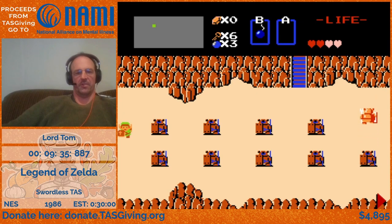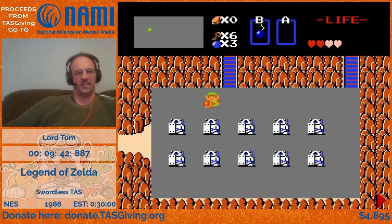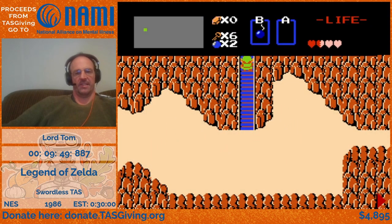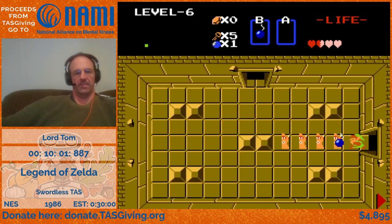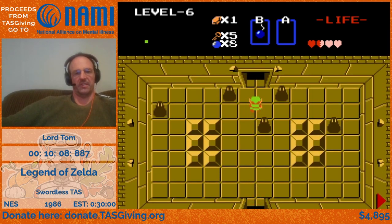You can't actually see it, but we're going to grab the power bracelet there, which will save a second later on getting over to level five. We use a secret entrance to this level, which doesn't save time getting in, but after we leave the level it saves an animation where Link is climbing back up the stairs — that saves a little under a second.